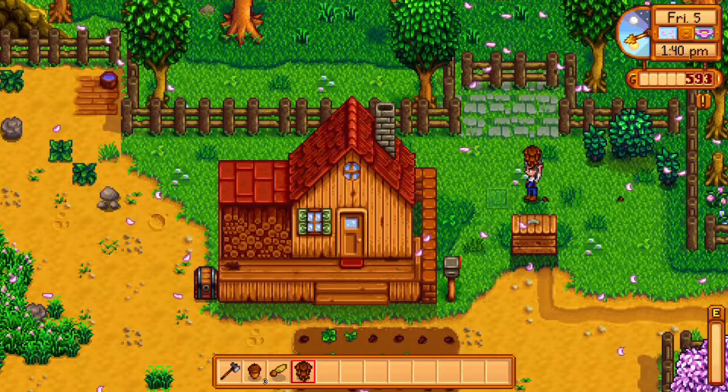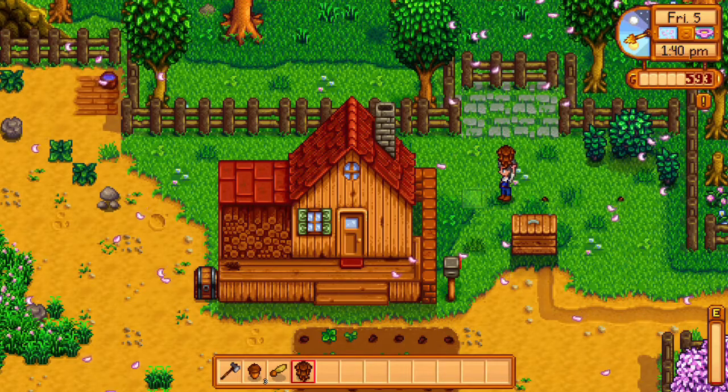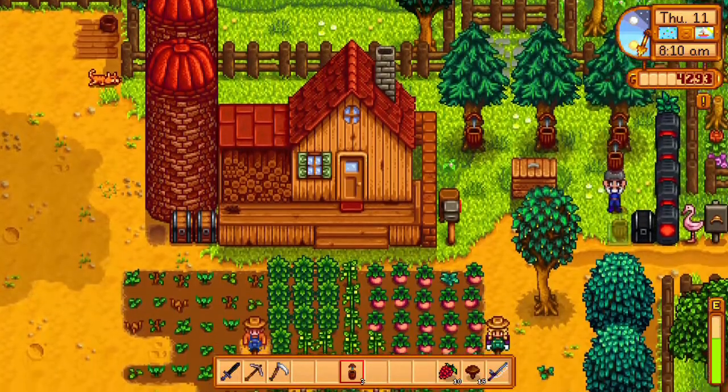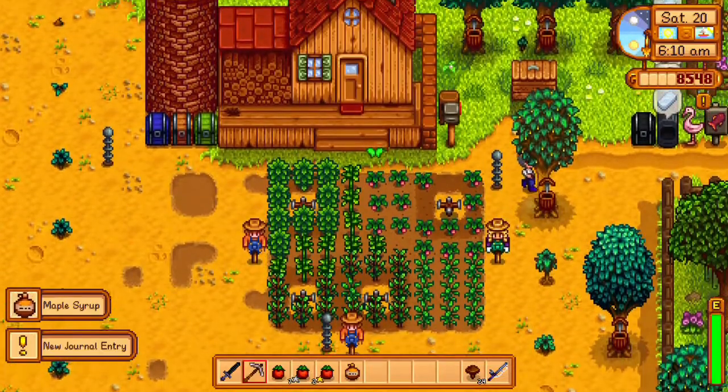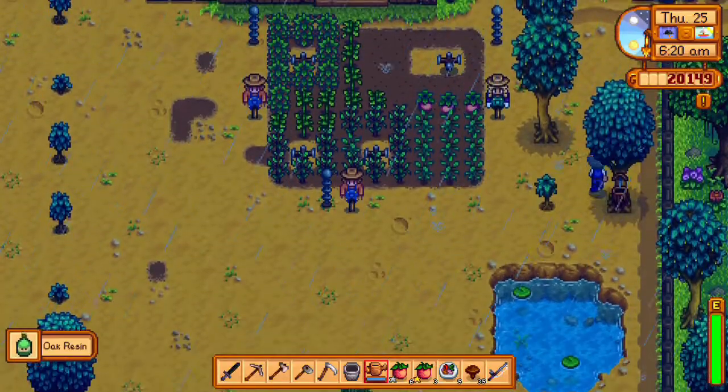For the resins and syrups, you need to plant each tree and place a tapper on it. The maple seed will produce maple syrup, the acorn will produce oak resin, and the pine seed will produce pine tar.